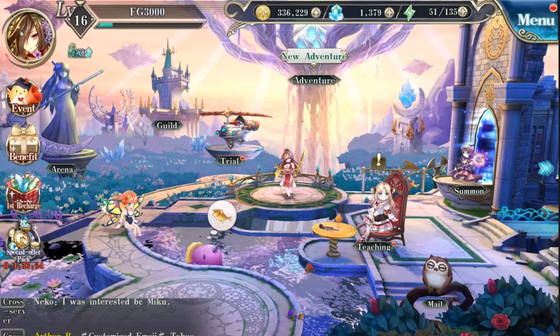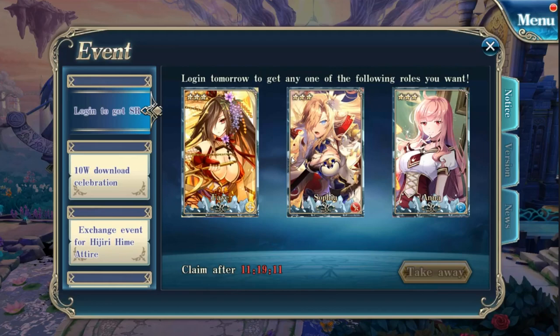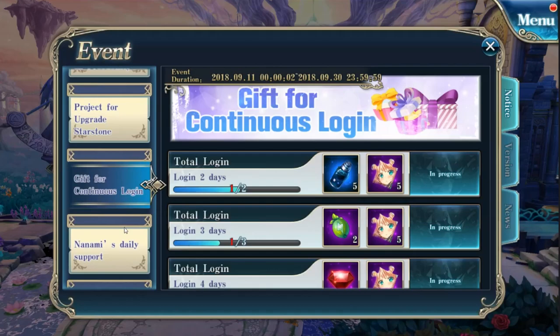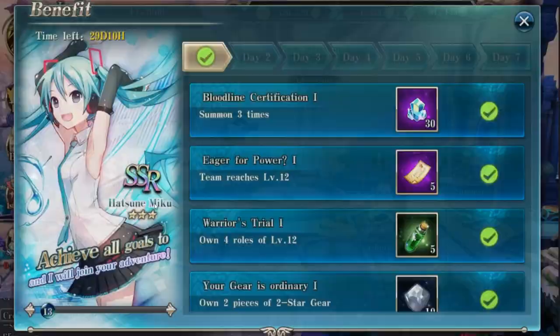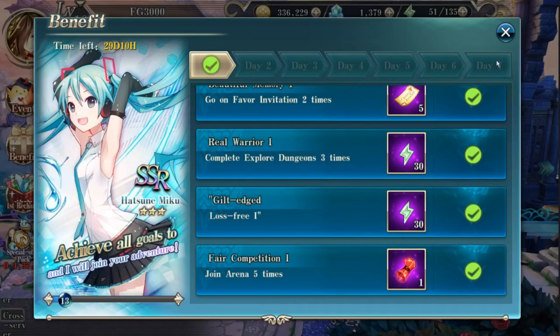Since the game just started, there is a free SR character on your second day of playing - I'll be able to get that in 11 hours. There are free costumes, summoning rebates, and all kinds of events typical for a newly launched game to get you started. There's also a seven-day server event - log in for seven days, do all the requirements, and you'll get a free SSR character. I did day one rather easily, so it shouldn't be too hard.